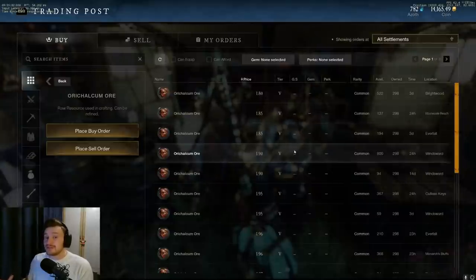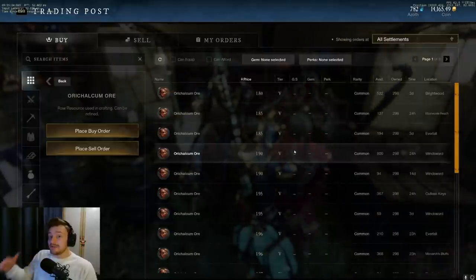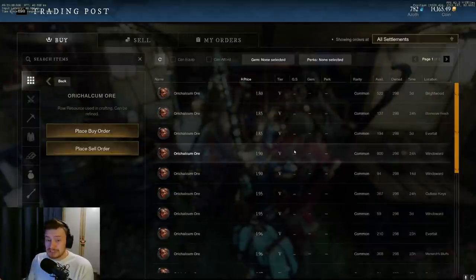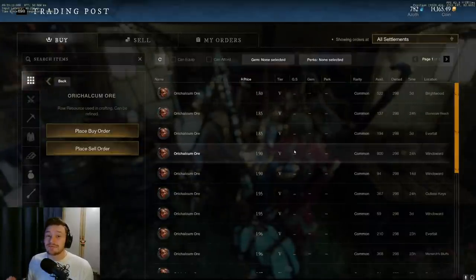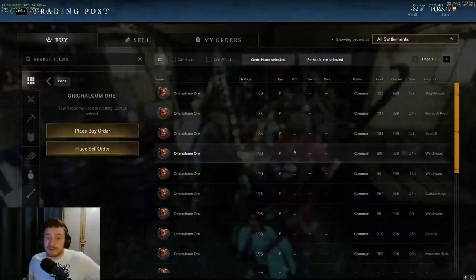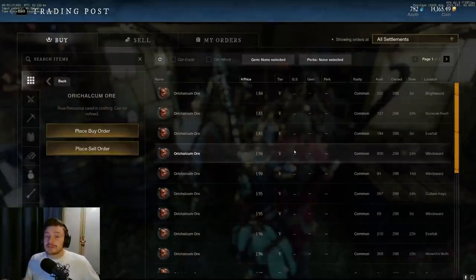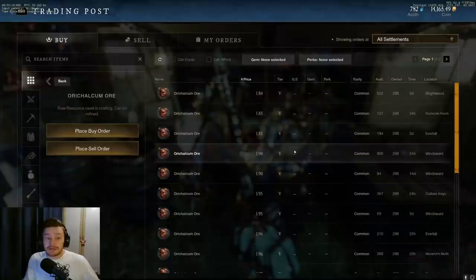Cinnabar and tolvium are needed for your daily crafts alongside asmodium. You can craft 10 per day - 250 per legendary, so 2,500 for the 10 you craft daily. If you wanted both cinnabar and tolvium you'd need 5,000 ore, which is very expensive. I would highly recommend getting the trade skill aptitude caches instead, but people will still be buying ore because you need orichalcum ingots as well.